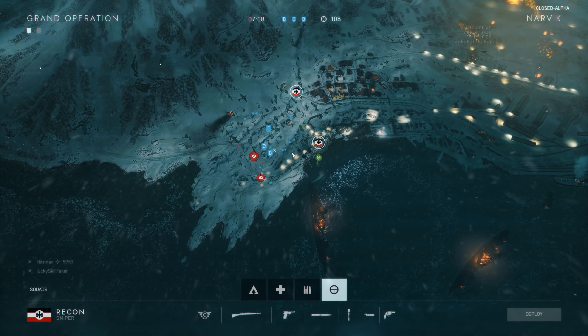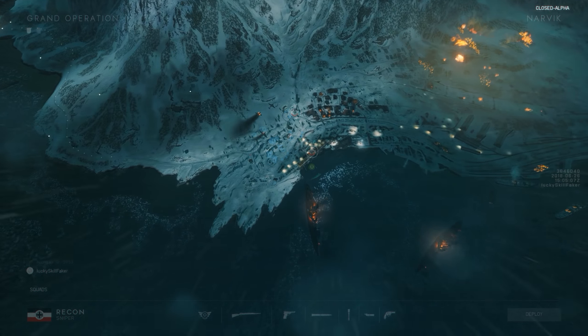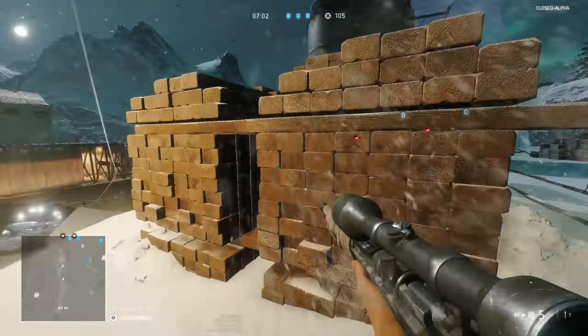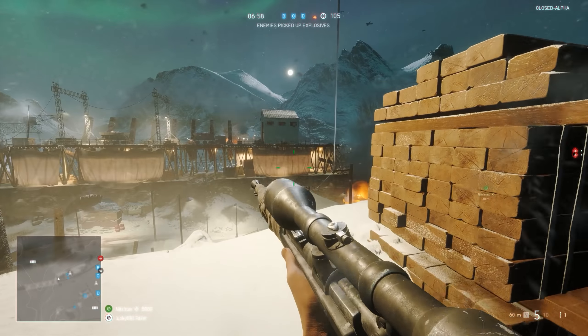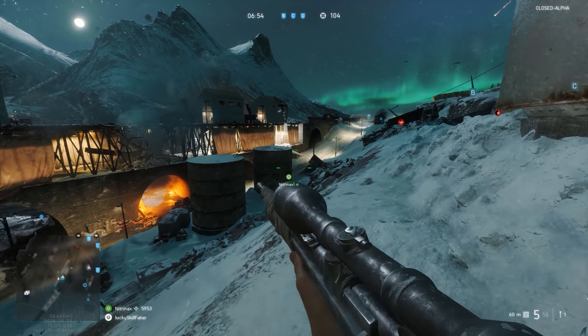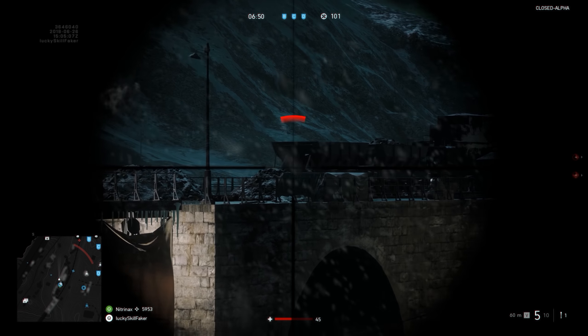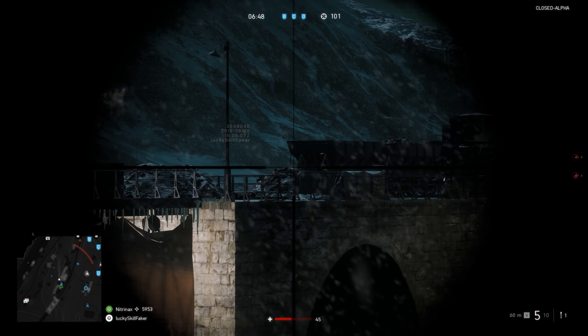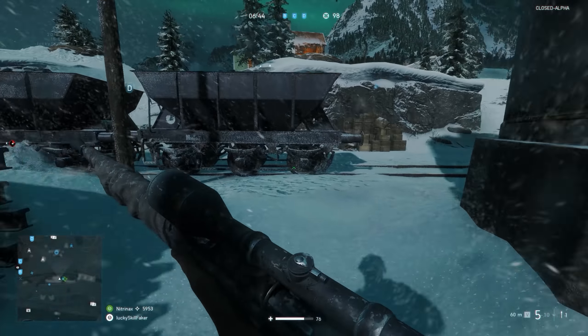So now I'm just getting back to the spawn right here, and this is like one of the more annoying things in Battlefield V - just the walking. If you're not in a squad, and in this game my squadmate wasn't particularly objective based, I just have to keep moving on my own, and this makes it a lot harder. So whenever you're playing Battlefield V, make sure you've got a good squad.